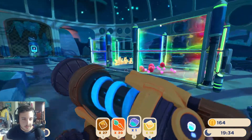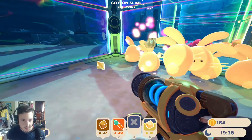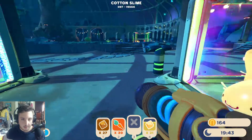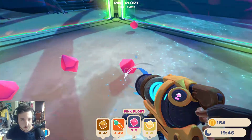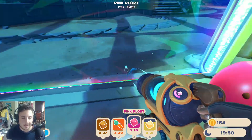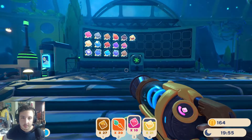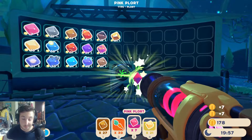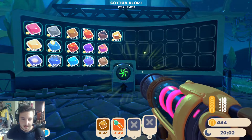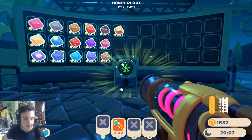I want to double check — I don't want to check the Slimepedia because I'm my own man. So if I give you that, you should give me — that's one, that's two — so it gives two. If you give them a favorite, it gives you two, which I do remember from Slime Rancher 1. Honey plorts are 44! We are raking it in.